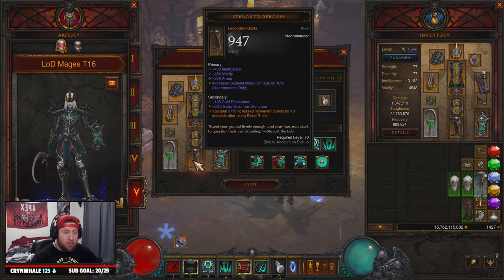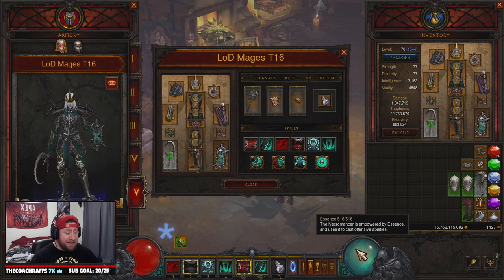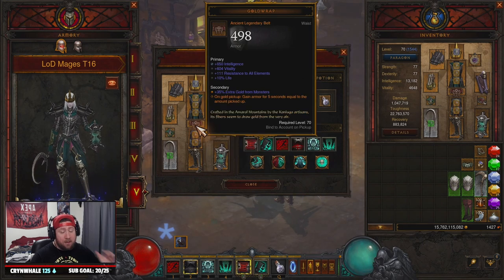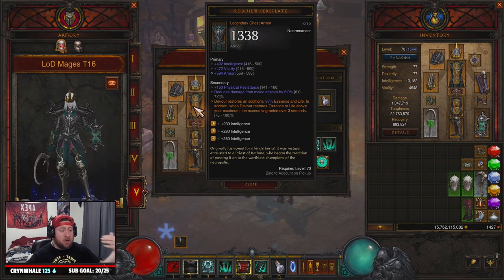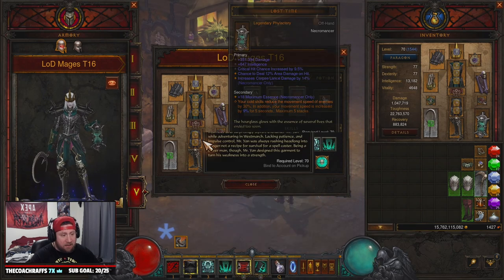For boots we've got Steuart's Greaves for more move speed after using Blood Rush. Then Hexing Pants of Mr. Yan, which increases our resource generation — we need essence all the time — and gives damage reduction while moving. Gold Wrap for basically infinite survivability with our follower having Avarice Band. Then the Requiem Cereplate: Devour restores an additional up to 100% essence and life, which is essential for replenishing essence so we can recast our mages.